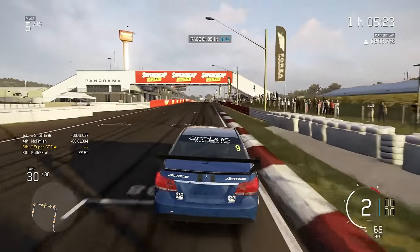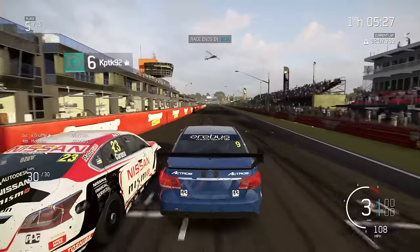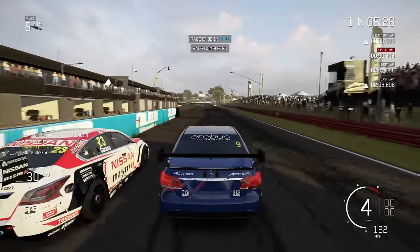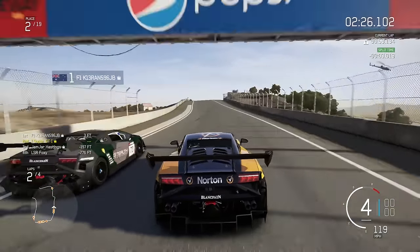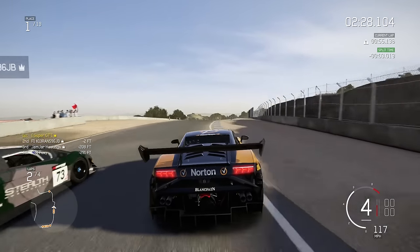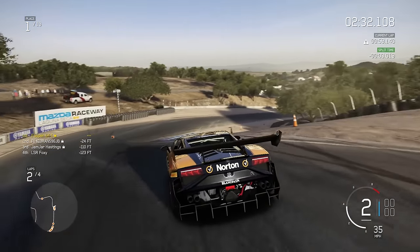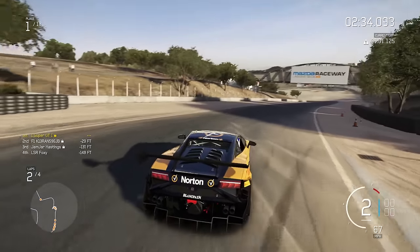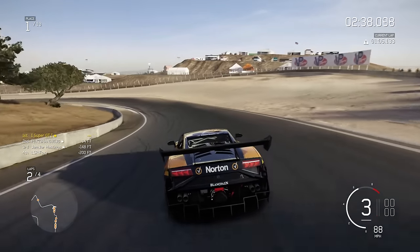Another example at Bathurst — I'm going to move my opponent over to the wall as much as possible, but that's as far as you can go; you can't push them into the wall. Back at Laguna Seca, don't quite push him into the wall — go as far as you can without actually pushing him into the wall. Just about managing to keep my position there.